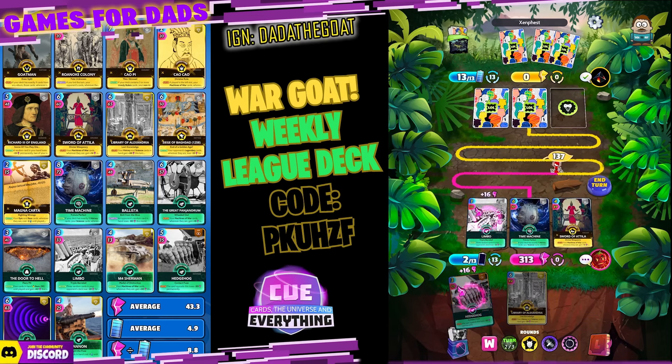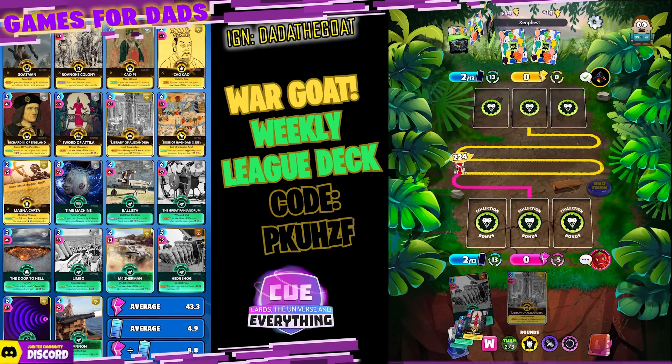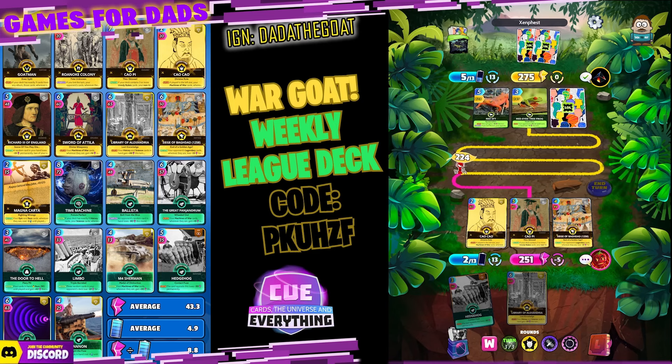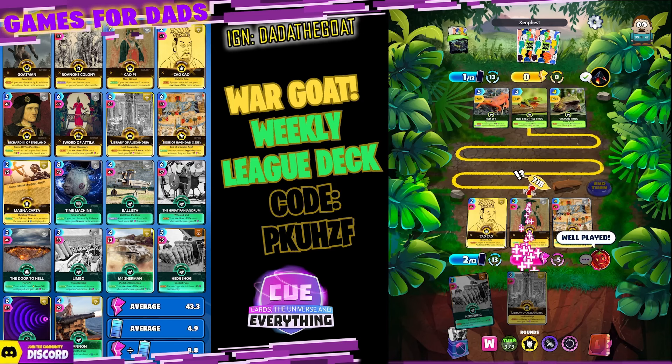Magna Carta — that is a dream — I'd like to get Magna Carta out early since it reduces cost on all those rare and epic cards. I'm going to probably try and lose this round and get all our big cards ready for round three and probably round five — that's my tactic with this deck. Concentrate on a couple of rounds. See those Machines of War cards getting super strong already — one for 107. I'm going to hold the Library of Alexandria a little bit longer. These froggies are good; 13 energy is going to be tough. Two, five, one — we're definitely going to lose this round. Final score: 459 vs 494 — we got obliterated. Well played, Zen Fest.